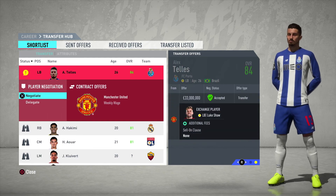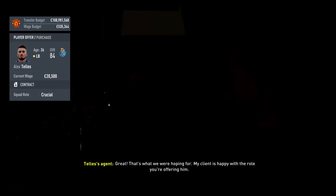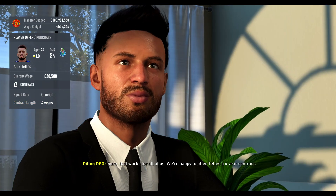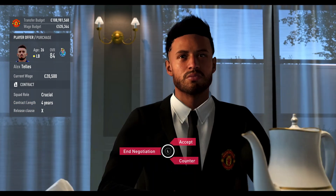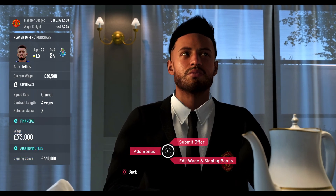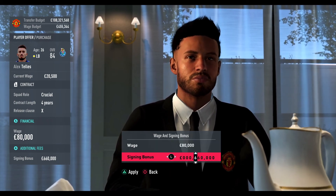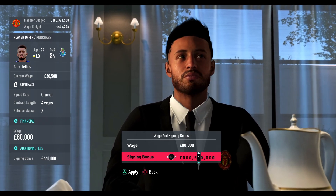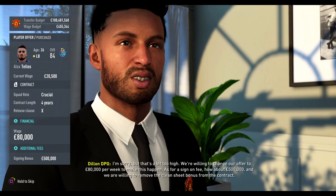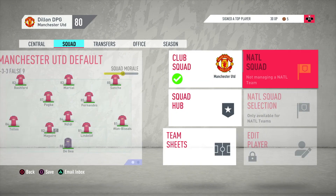I don't think Luke Shaw is good enough and probably never will be — too inconsistent. Straight into negotiations. Four-year deal, that's cool. No release clause. Wages — I'll give him 80k like the rest. He's from the Portuguese league so we should be able to squeeze him down. And he just took it! That's three signings already, can you believe it? Jokes.